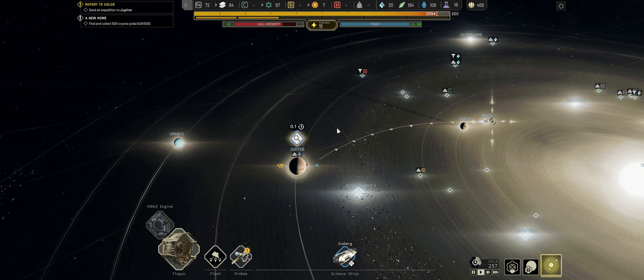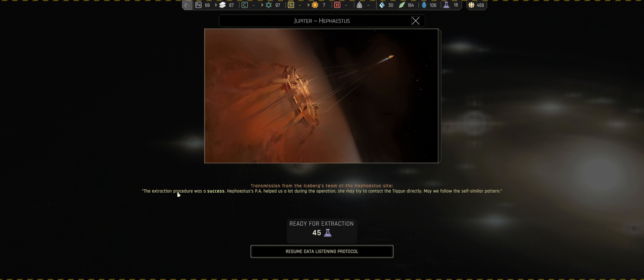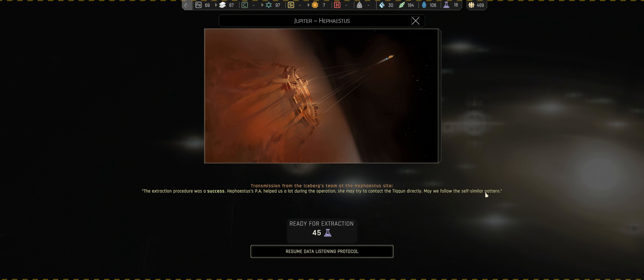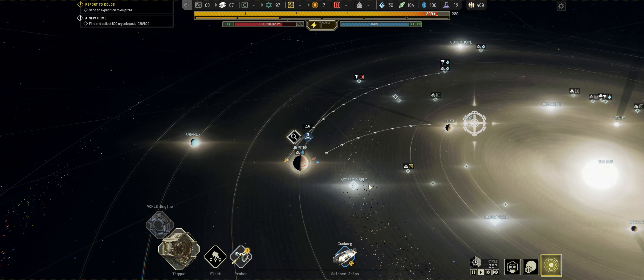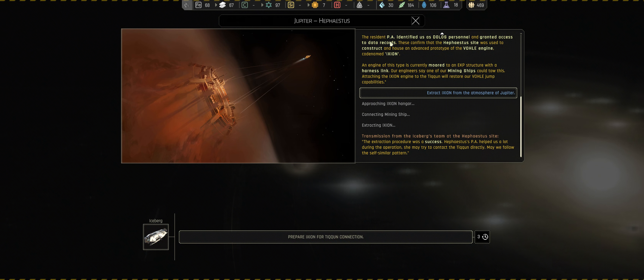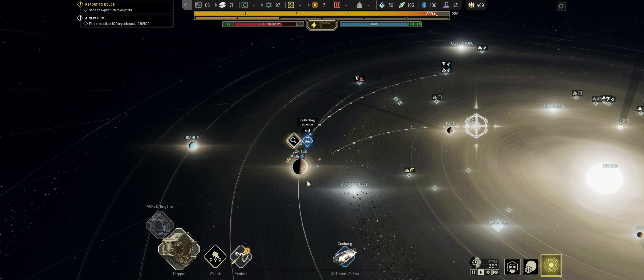The penalty it put on us is permanent. A science ship team has completed a task - the extraction procedure was successful. The PA helped us a lot during the operation and she may try to contact Tyquin directly. The Tyquin needs to be in orbit around Jupiter. We knew what we did wrong last time - I clicked the button down here trying to close the dialogue. I should have just pressed escape. We will endeavour not to make that mistake again.